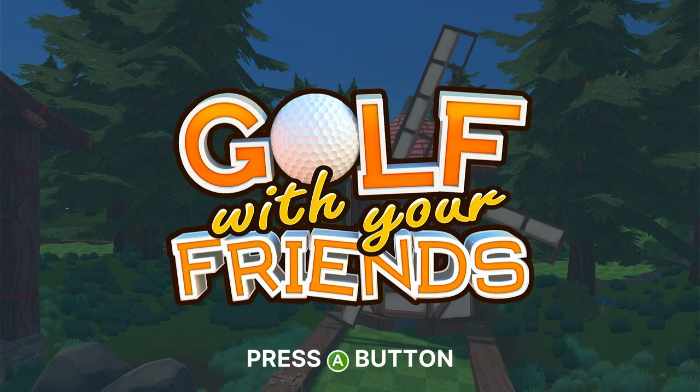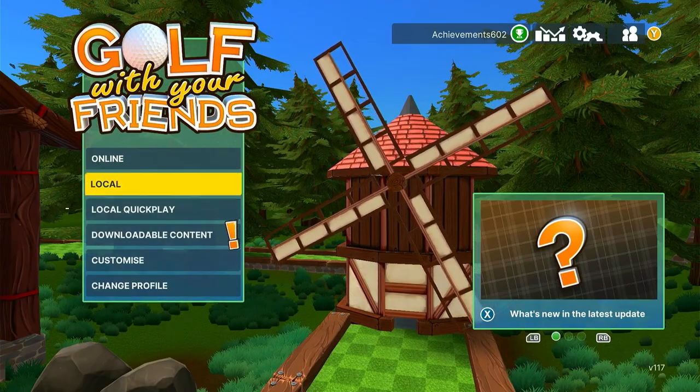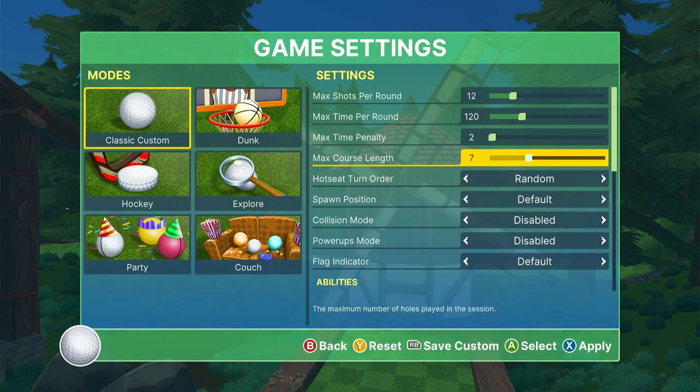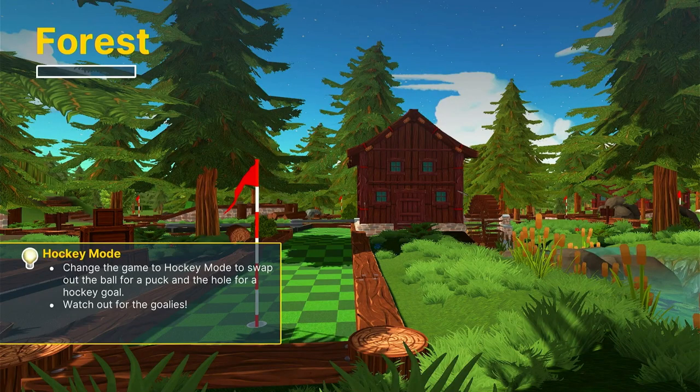This achievement is for completing a round in a custom game mode. So from the main menu, choose Local, then choose Mode. Press A to select Classic, then move down to adjust Max Course Length from 18 down to 1. Press X to apply the changes, then press the Menu button to start.